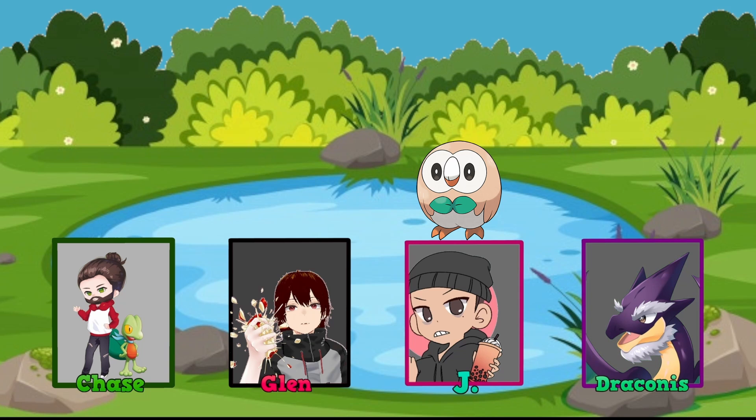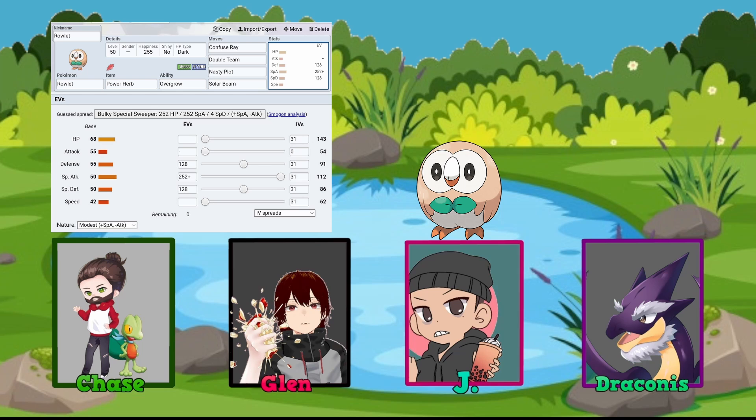Starting off with Jay's build. Jay went with an unconventional approach — looking at the stats, Rowlet seemed meant for physical attacking, but he said no. He went 252 EVs into Special Attack, then split the rest evenly between Defense and Special Defense to try and hold out a couple of turns.